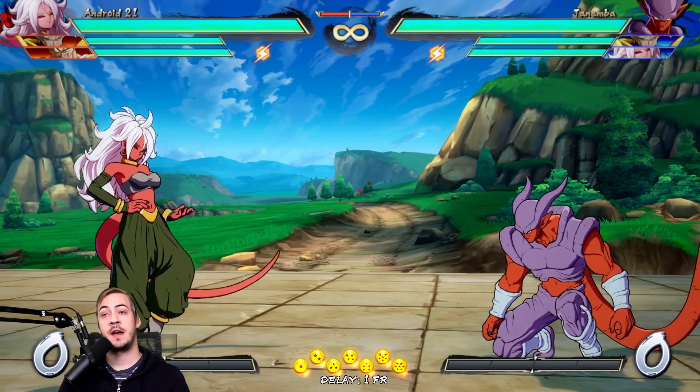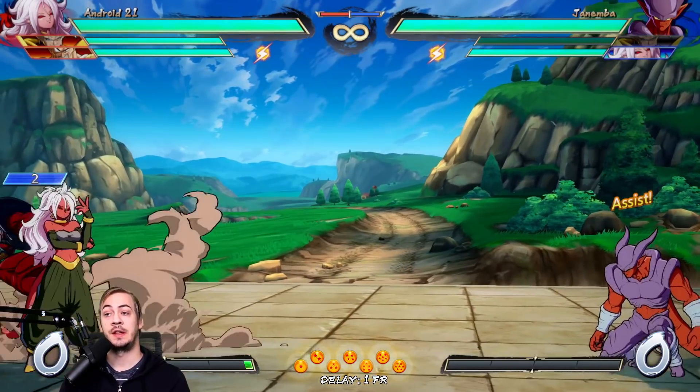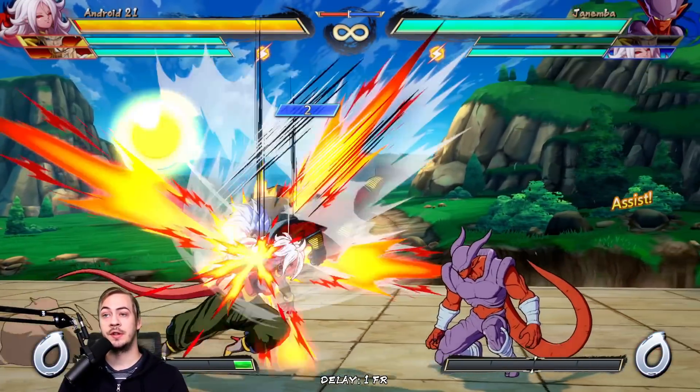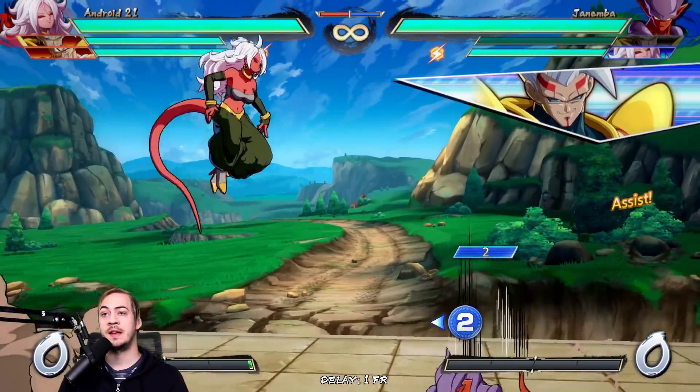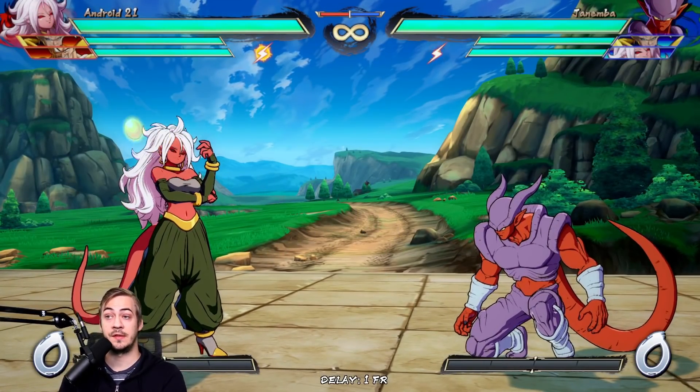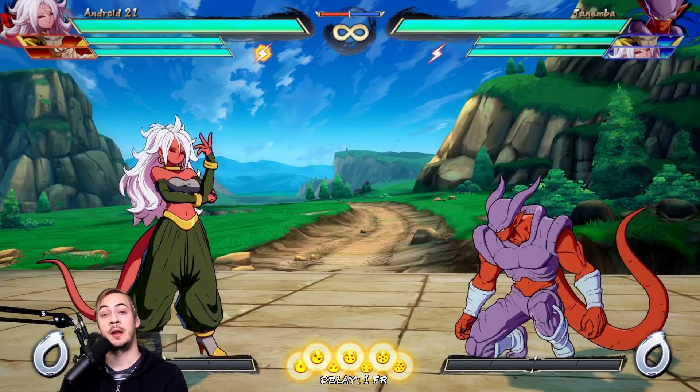I have not personally found any good ways to consistently avoid this assist. Double jumping typically ends up getting hit by it, running under it doesn't really work, back dashing is a very inconsistent way of making it whiff. It's very, very difficult to make this assist whiff because the tracking on it is so good.